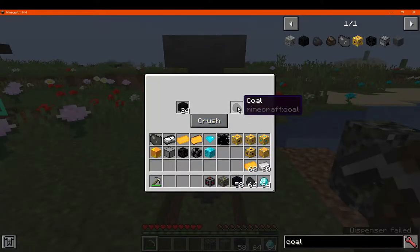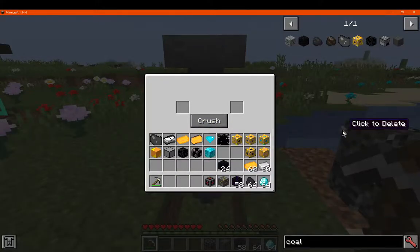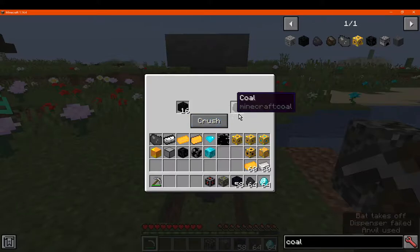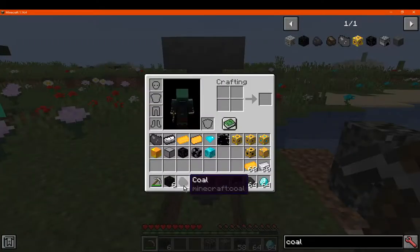If we just crush some and then leave the coal in there — it did seem to give it to me this time, a diamond. I didn't notice that last time; I thought it just sort of deleted it, but it seems to actually push out to your inventory when you close the interface, not while it's filtering through the outcomes.